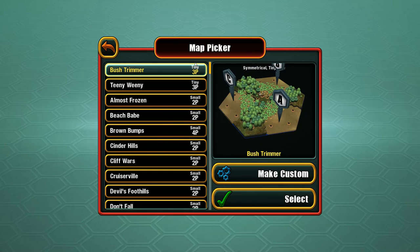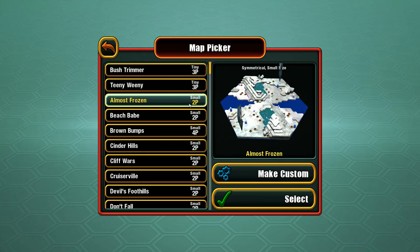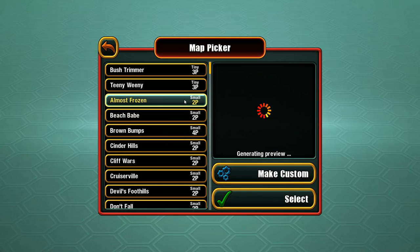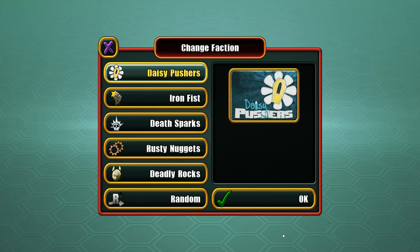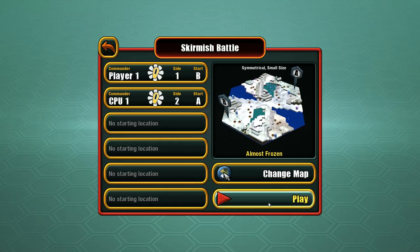It'd be nice if I could sort maps by number of players — it doesn't seem to have any filter. That's one thing I would like to see. Alright, I'll select this map, the computer is set to Easy. Let's go for it.